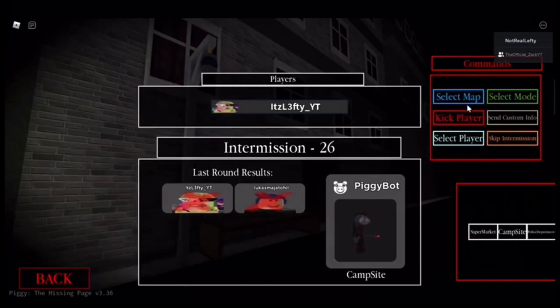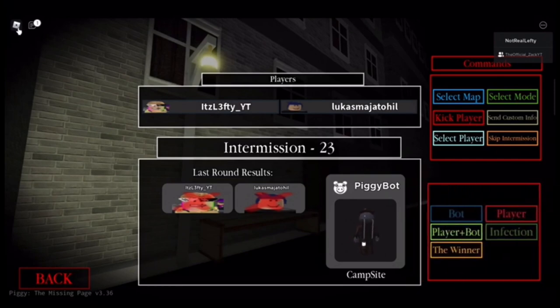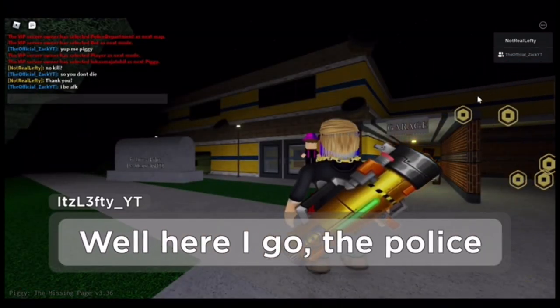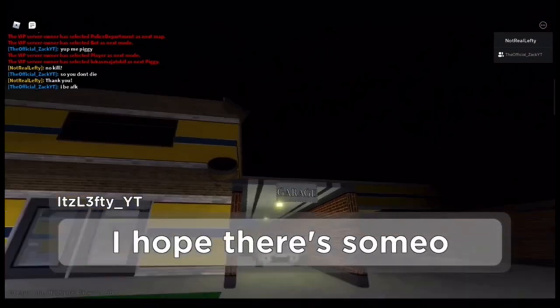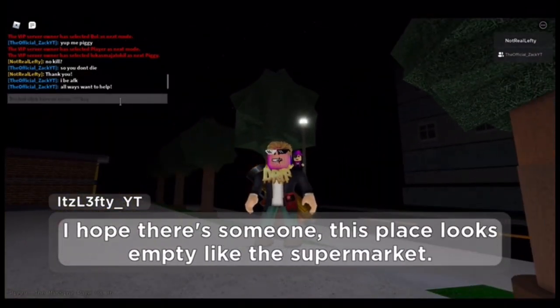We're gonna do Station — select map, Police Department a.k.a. Station. Thanks to Zach a.k.a. Lucas a.k.a. Zach — he is helping me. I didn't ask him, I swear. He just joined the game and said 'send me his Piggy,' always wanting to help.